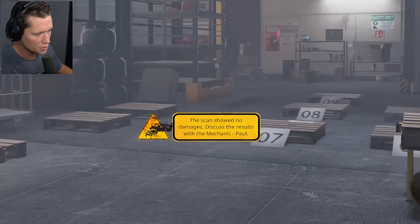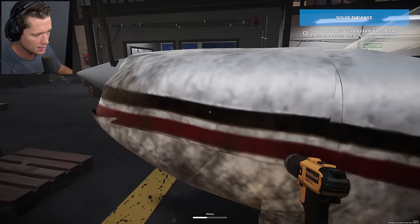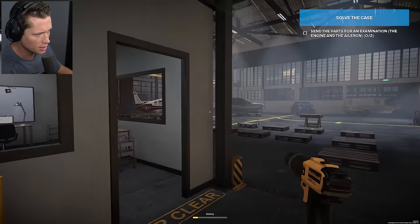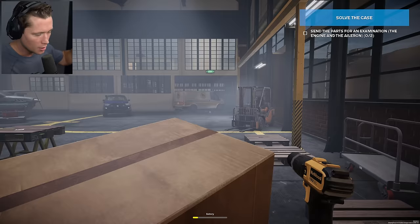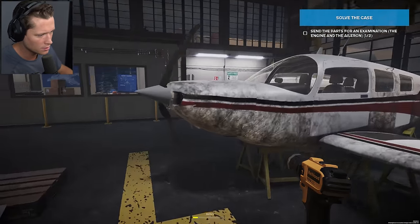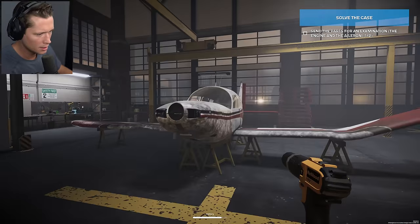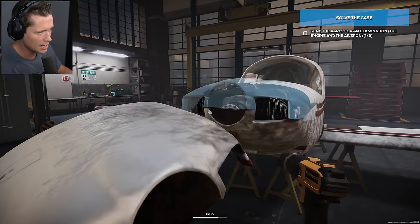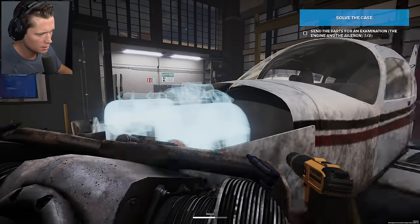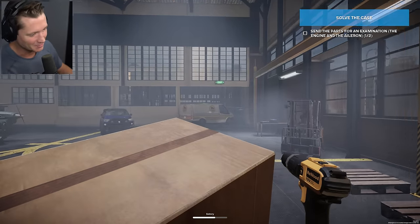Scan showed no damages. Discuss the results with mechanic Paul. Let's access the engine — I think we're going to take this aileron and send it off for investigation. The engine is in here but I can't figure out how to get to it. If I take the prop off and put it back on its spot, can we access it? We can throw the engine cowl there, and then we've got the engine, which we can pack up and send. This is honestly really well done.